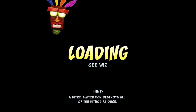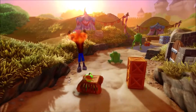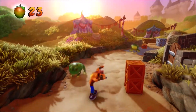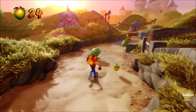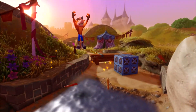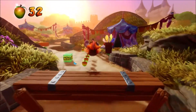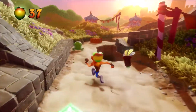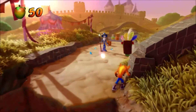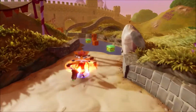It seems Uka Uka and Cortex may be getting closer to one another. Anyway, this is Gee Whiz — so named because this will introduce us to the wizard enemies in-game. And before I go on, meet the steel crates. They can only be destroyed with a super-powered body slam by pressing the X button and the circle button while airborne — that will get rid of them. Here's the aforementioned wizard.